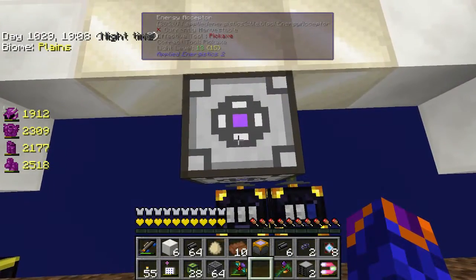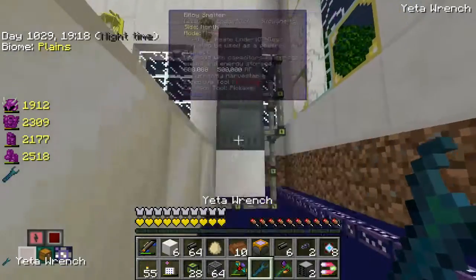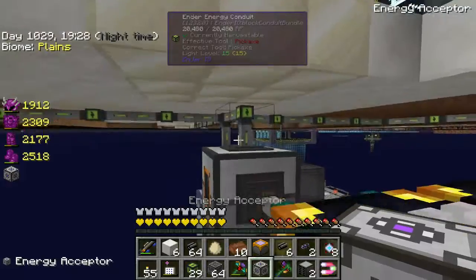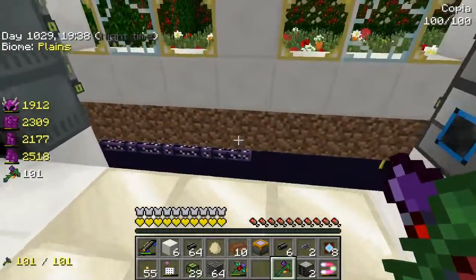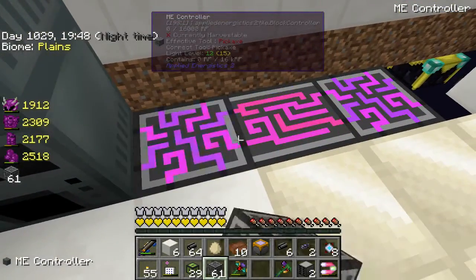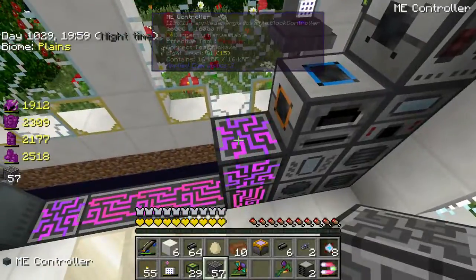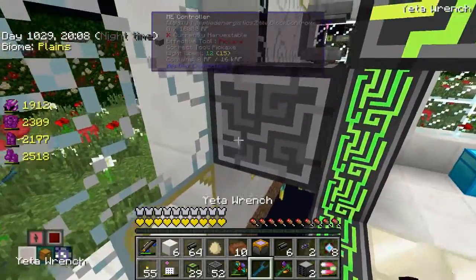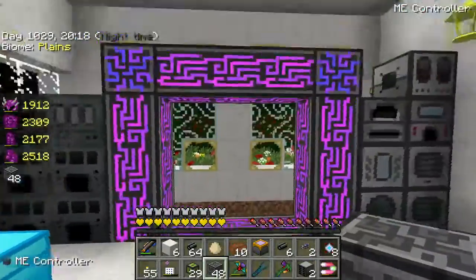We need everything to go down one. So how we want this set up is we want drives around the terminal so that we're going to have a lot of storage. The best way I've found of doing it is to have the ME controllers around a drive. So we're going to go two, three, and one more, and over here — so now we've got a big fancy structure. We can put the drives around that.